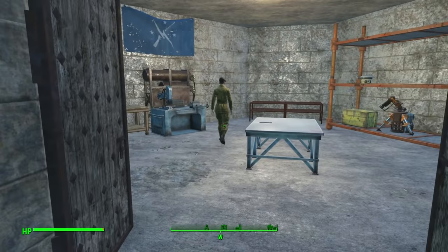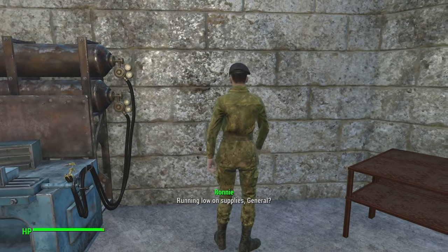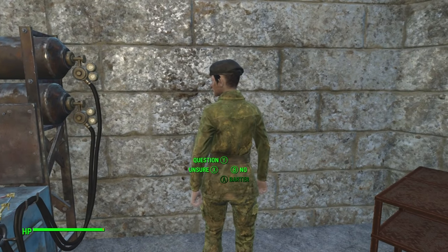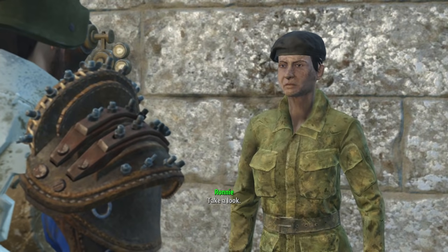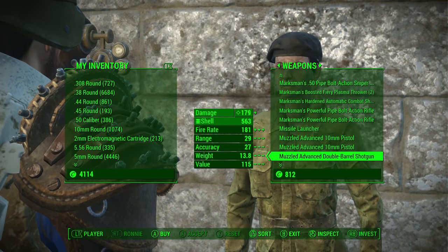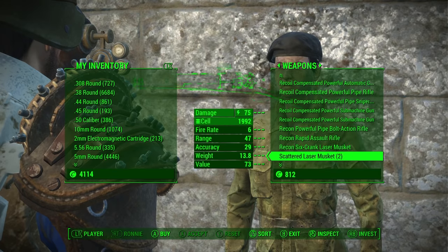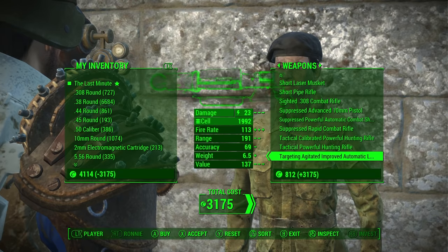Once you're there, if you have trouble finding Ronnie Shaw, she might be in the armory area, which is a place that you unlocked when you did the Old Guns quest. She might be hanging out in there instead of out in the open. This was around 3,000 caps for me, a little over 3,000 caps, but I have a completely full charisma character with all of cap collector and plenty of magazines to reduce prices with vendors.